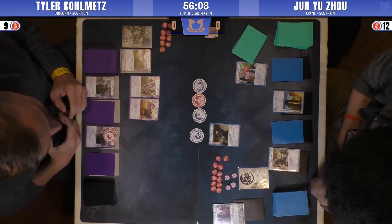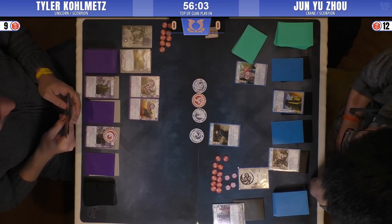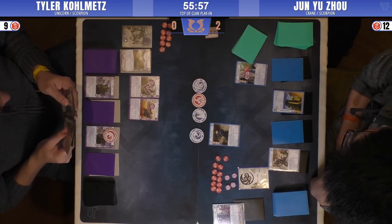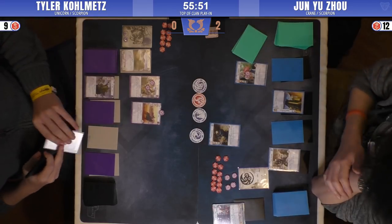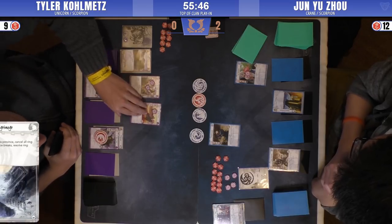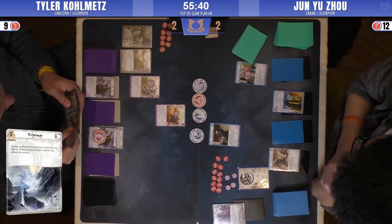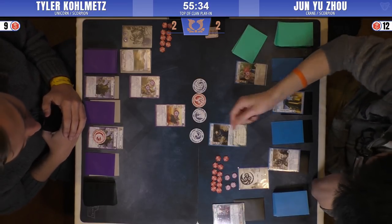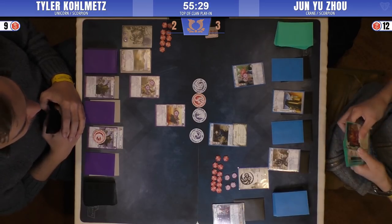Military conflict with Brash Samurai — it's a void conflict. He's putting in the Brash Samurai; Tyler's trying to decide if he's going to commit any defenders. He's going to flip the province first — Pilgrimage. Wow, who would have thought a Unicorn deck playing Pilgrimage? It's a tie, so Jun would be winning here. Tyler passes, and Brash Samurai chooses to honor himself using his ability.